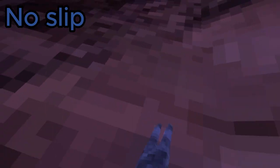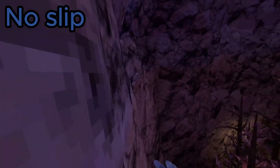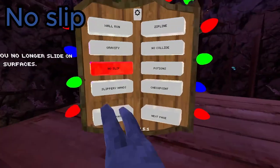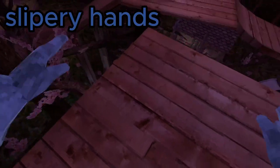No Slip is for up there — let me quickly get up there. With No Slip, surfaces are no longer slippery. I can practically get out of the map now. It's pretty cool in my opinion.